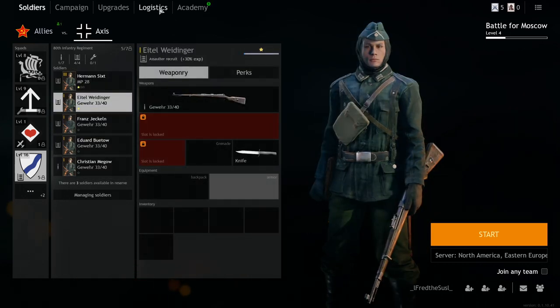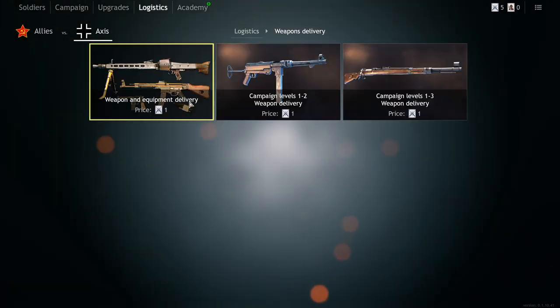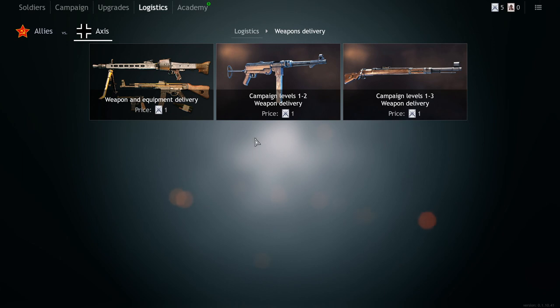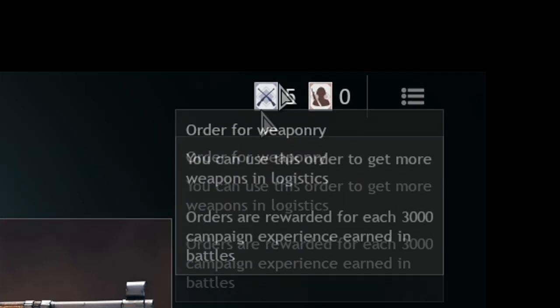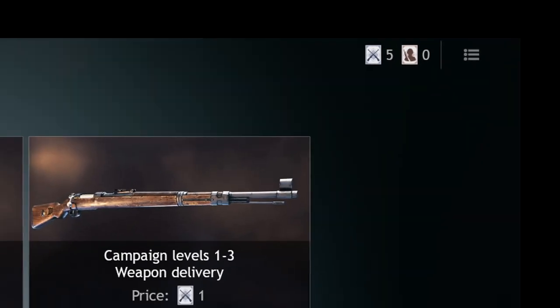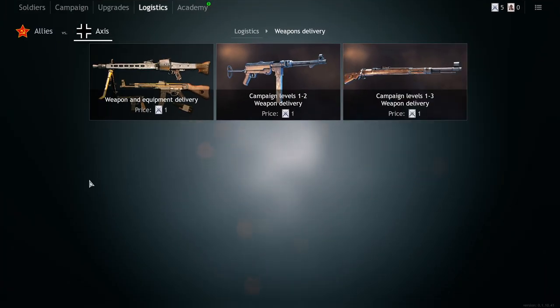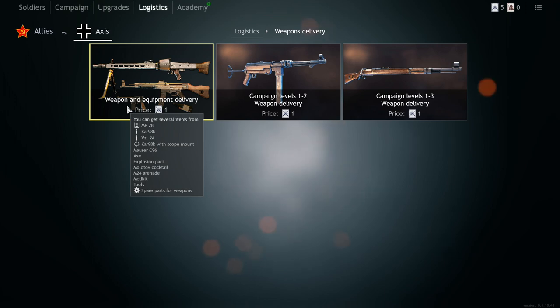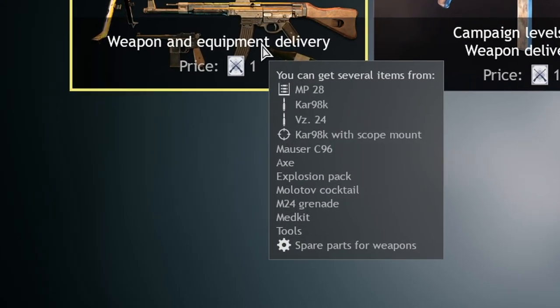Through logistics — it has been changed. When you click on that it separates. Here's the stuff you can get; more stuff will unlock depending on your level. You get cards each order for weaponry at the end of the match, and you have two options: you either go for campaign weapons or you go for additional equipment.